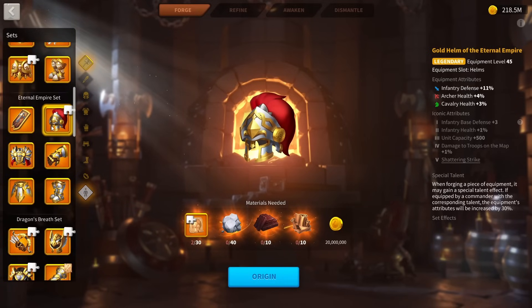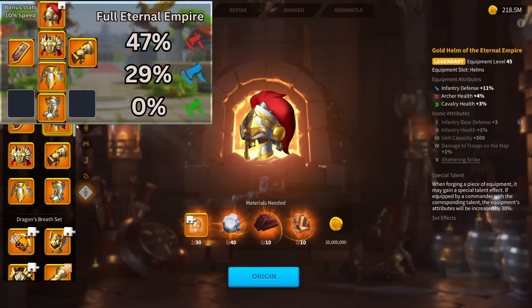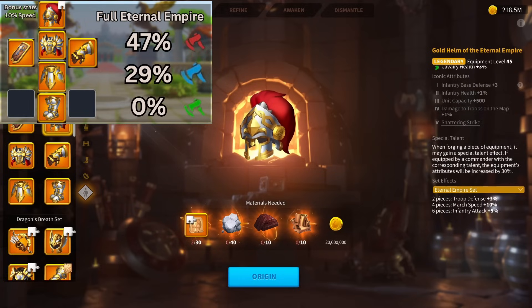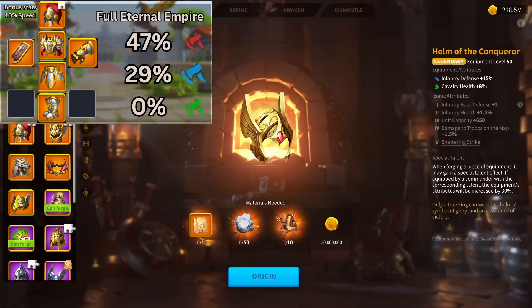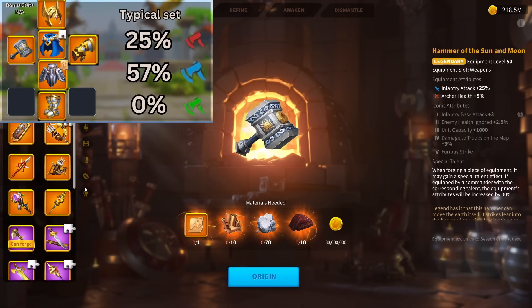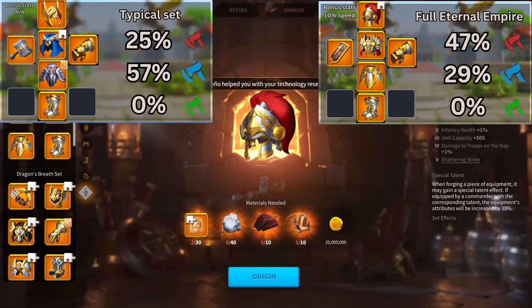If we compare these sets — both their normal and talented versions — the Eternal Empire set has the most stats if you include march speed, about 4% more than the others. But if we don't include the march speed, it is actually the lowest in stats, being about 1% less than the 2-2-2 set and around 6% less than the typical infantry set. The typical set is technically the most on stats at 82%, but keep in mind both the Eternal Empire and the typical infantry set have no health at all.